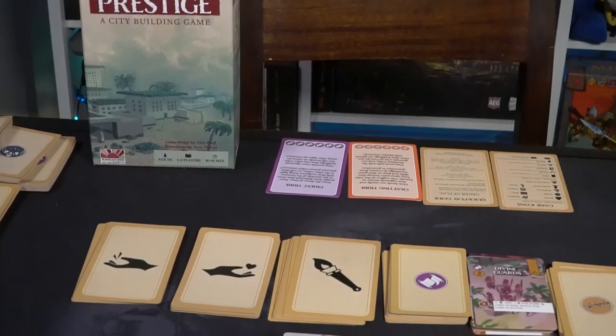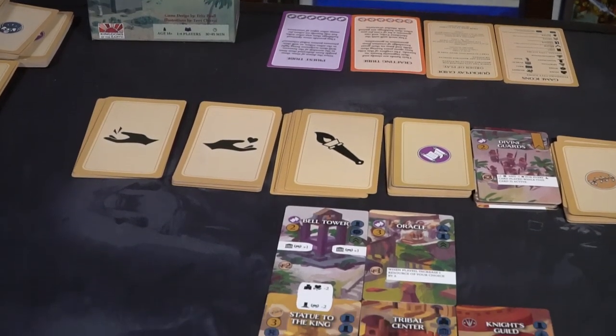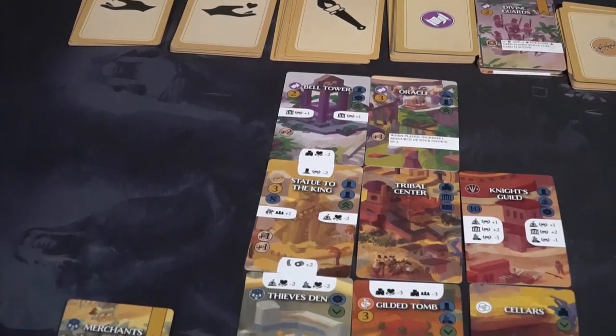Hey guys and welcome back to another Unfiltered Gamer board game review. Today's game up on the tabletop is Prestige by Kingdoms of the Earth Games. This is a 1-4 player game that takes about 30-45 minutes to play and is for ages 14 and up.